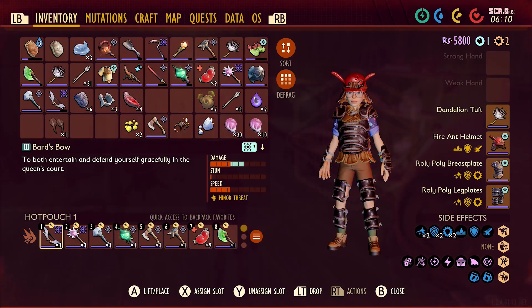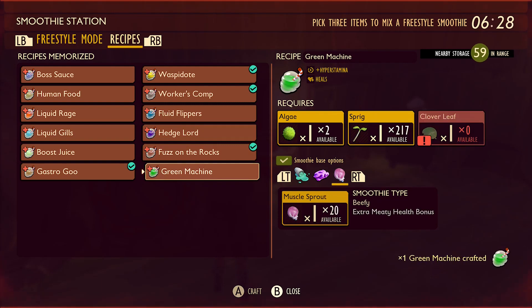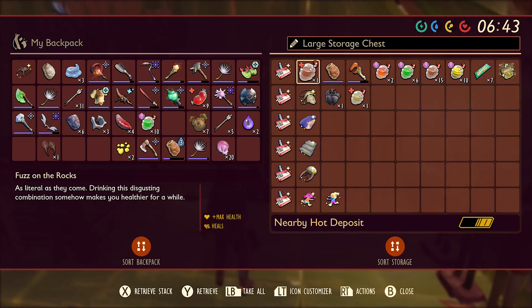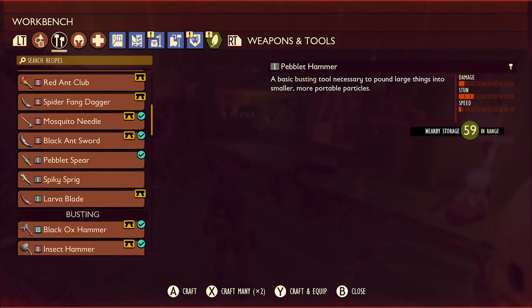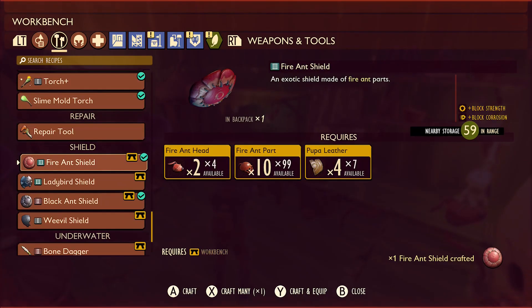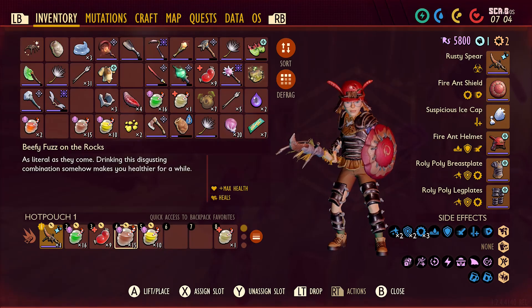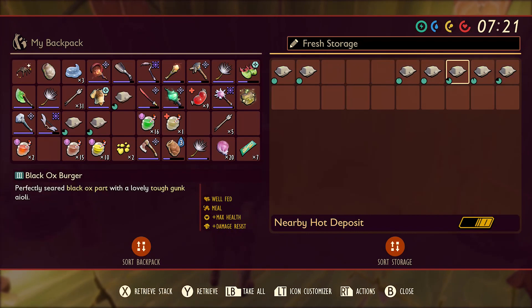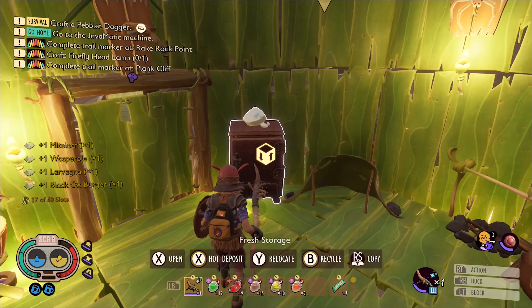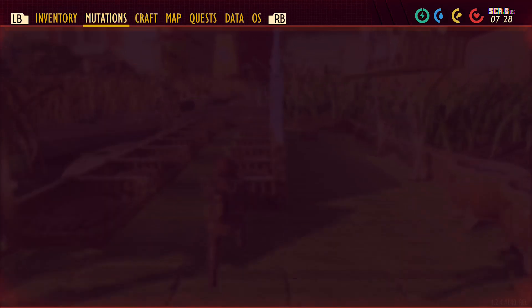Now it's all max damage. Then I need to make a bunch of this. Let's get all my other items. And then make the fire ant shield, which is another item I need to defeat her. Here we go. Equip all this. Then let's take my burgers. And then let's go fight. Wait, I need bandages as well. Got bandages now.